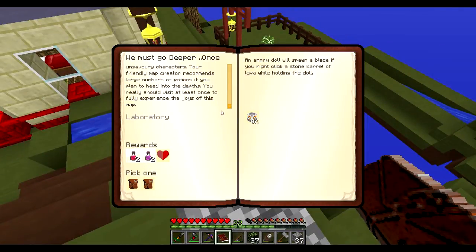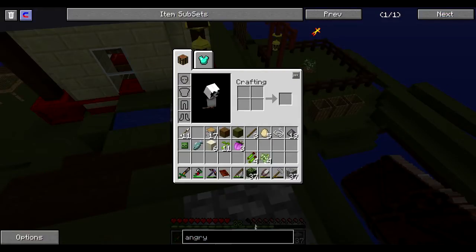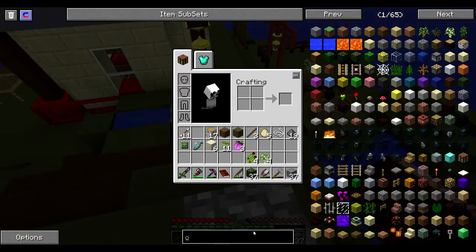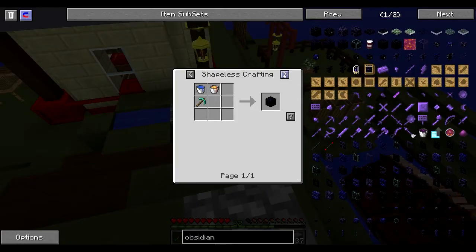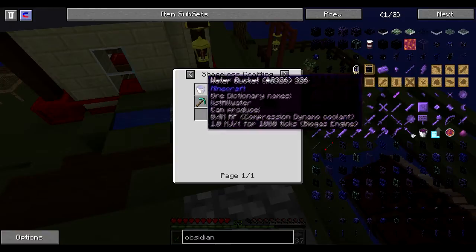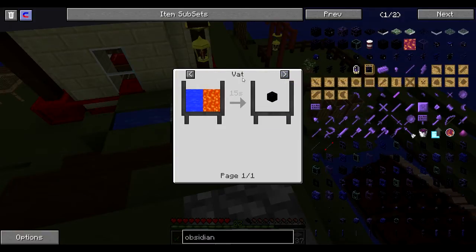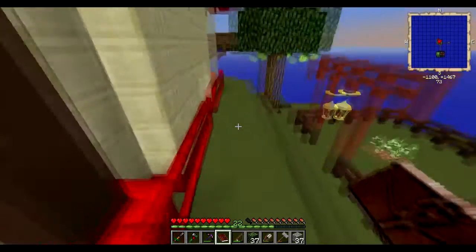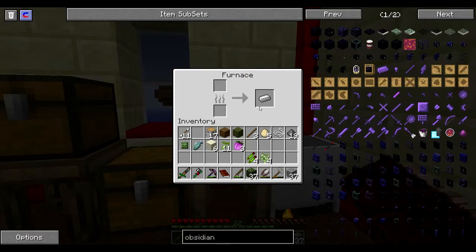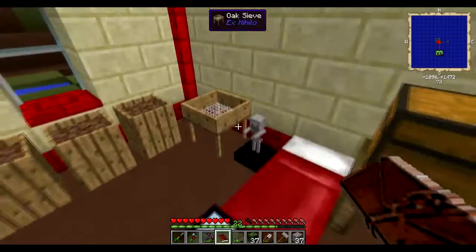So I guess this means we're going to do this. I can make obsidian. Wait — obsidian! I can make it in there. Water and lava. And then I need to make an iron pocket for that, because I can't do that in an iron pocket. That goes there.